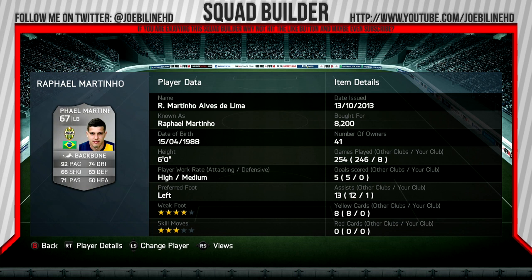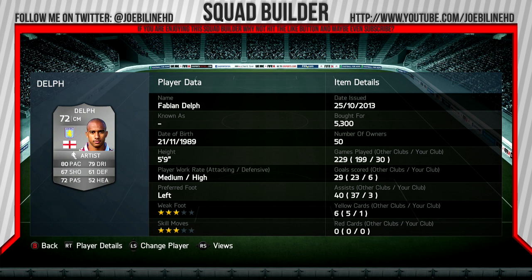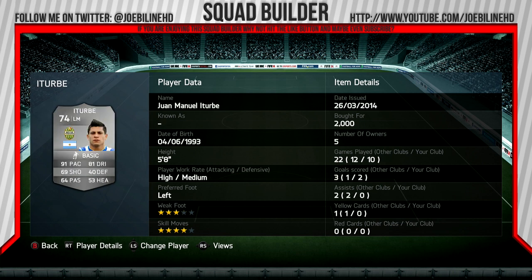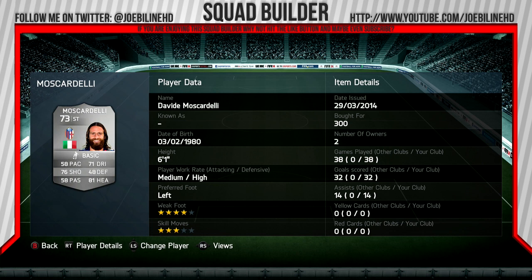Then got Wilfred Zaha who I've wanted to try out — normally I go for Redmond at right mid but I thought I'd try out Zaha and he's actually pretty decent at his job, although he didn't actually score for me, he just contributed with the general play. Then got Fabian Delph in the middle who's really good, along with Ibsen who's one of my favourite players as well. Then got Juan Emmanuel Iturbe who scored some absolute crackers which you're going to see in the highlights.